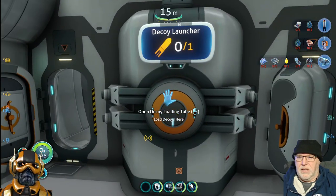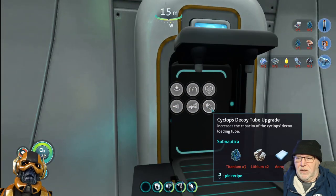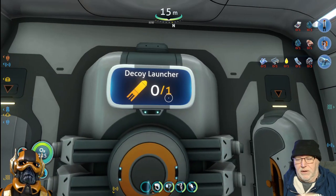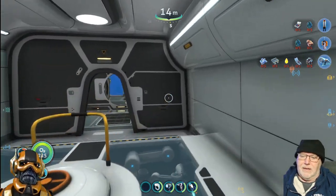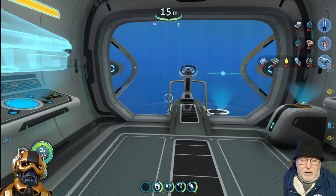This is where the deploy decoy launcher goes. Right now this only holds one, but if you put the decoy tube upgrade in, you can put five of them in here. That's nice when you've got a Leviathan messing with you - you start taking off and you drop one and it stays behind you.